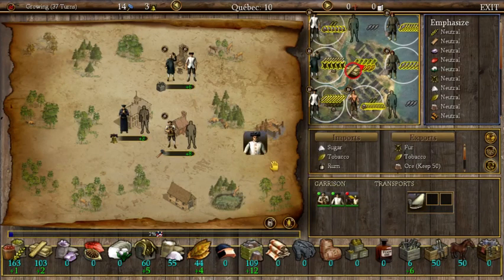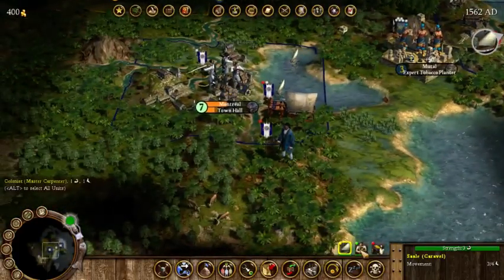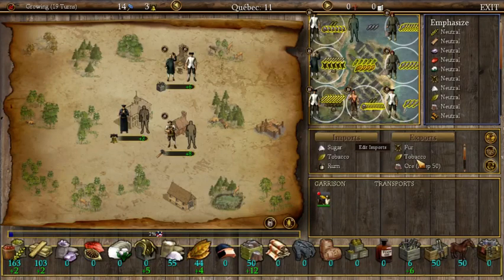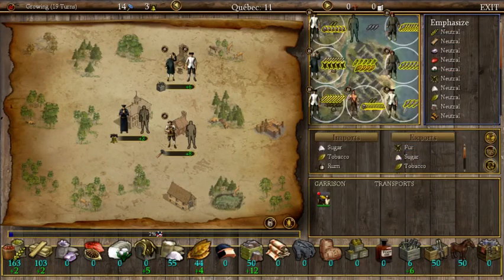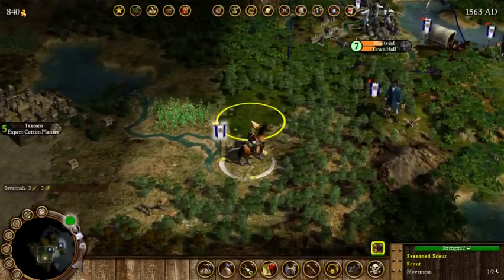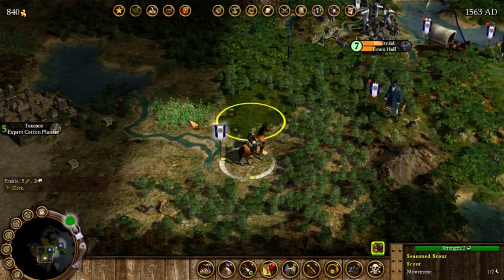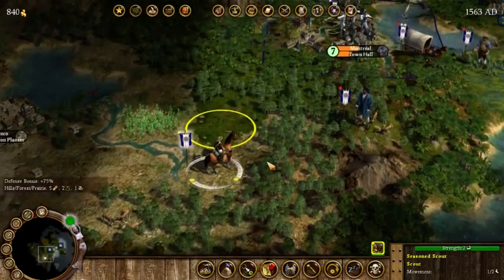Our free colonist is going on food production for now. We're getting the carpenter to walk over to Montreal. Back on automation. We want to make sure we're exporting sugar. The ship goes to the new world and we get 400 gold for a treasure. This looks like a good spot to settle — we have corn, hills, and fish nearby. I think I know exactly where I want to settle here.